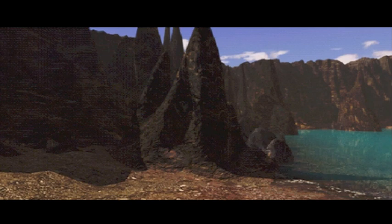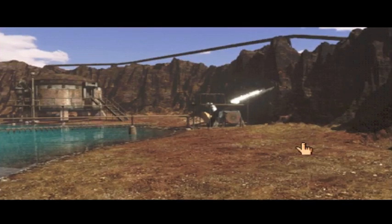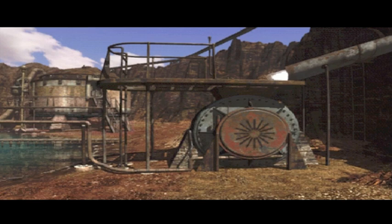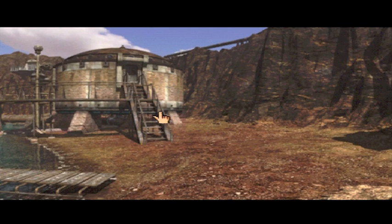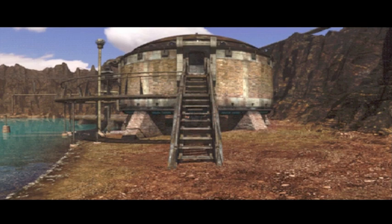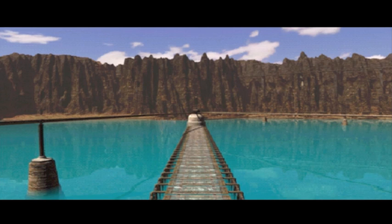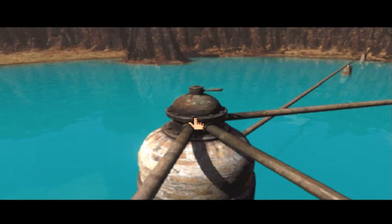Over here we have some rocks in this very rich coloured water. Out here we have what looks like three pressure pipes, much in the same way that we had on Dome Island with its pressure pipe network.